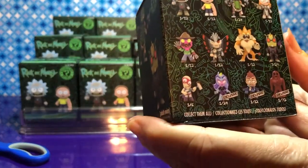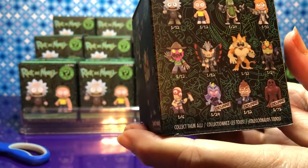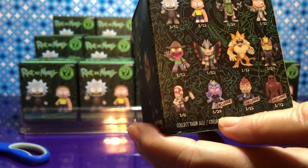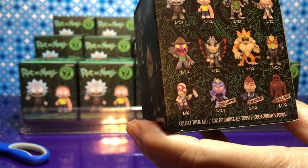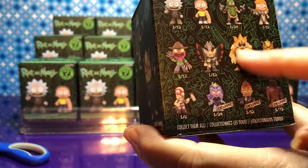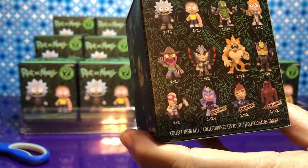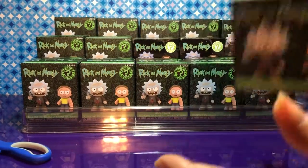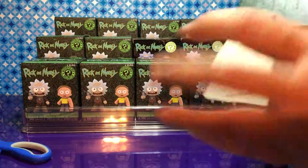They are totally different characters. Pretty much, I want every one. So we have 13 of these and there's 12 different figures, so we could get very lucky. If I had to pick the exclusive, I really want this one — Vance Maximus. He's nice looking. Since I have this one in my hand, I'm going to go ahead and open it. I'm kind of excited. Hopefully you get the exclusive. The figures look really cool.